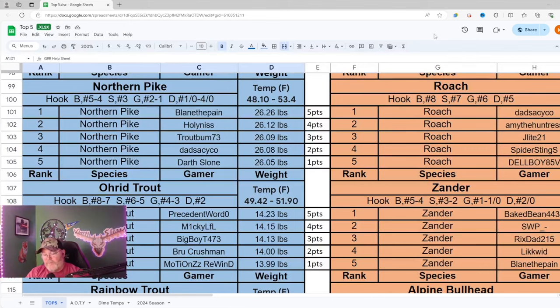Let's open up the top five leaderboards. We are looking at Golden Ridge Reserve right here - each map is color coded and you see the five points, four points, three points that go towards the angler of the year. For northern pike on Golden Ridge, it's going to take a 26-pounder to get on the top five leaderboards.